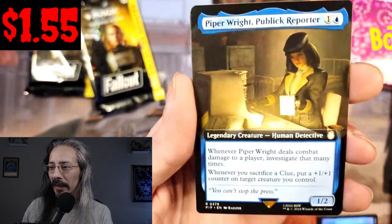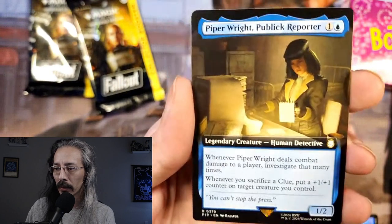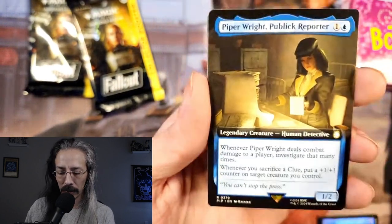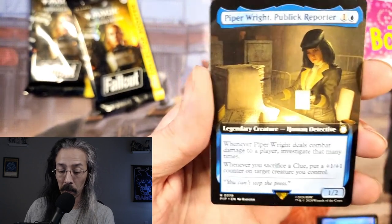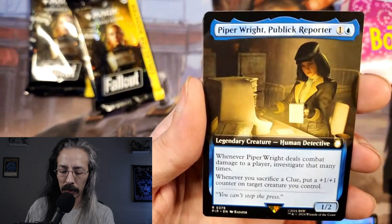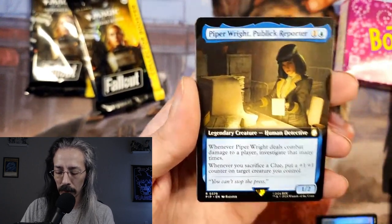Piper — here's Piper, guys. Shame she's not in Surge Foil, but I'll take her. How good would she be as a commander? Whenever Piper deals combat damage, investigate, then sacrifice a clue. So she uses clue tokens.